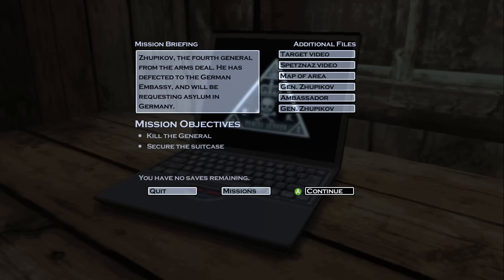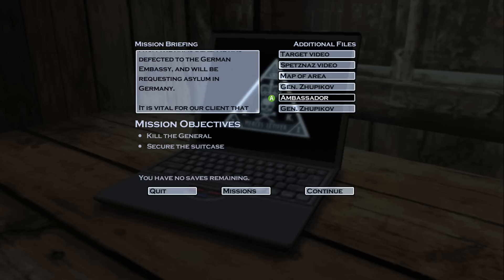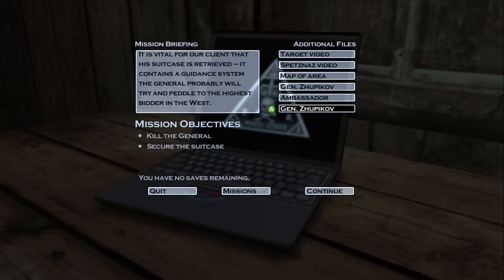He has defected to the German embassy and will be requesting asylum in Germany. It is vital for our client that his suitcase is retrieved. It contains a guidance system the general will probably try to peddle to the highest bidder in the West.